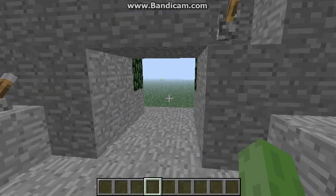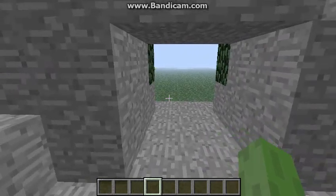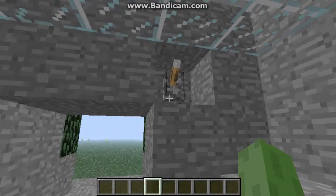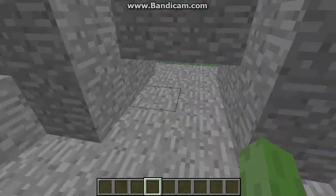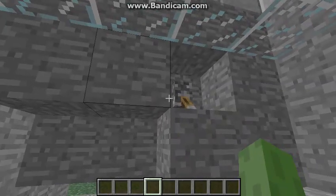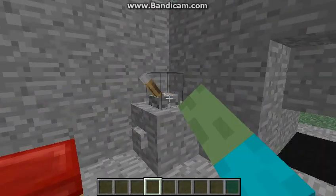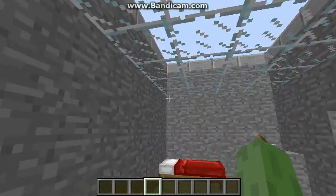You could use iron doors — they're a bit more expensive resource-wise, but this is just easier. You close this and then they can't get to your doors and you're fine. If you want maximum security, you can have that down, have that open, and have the doors closed, and then you're pretty much safe.